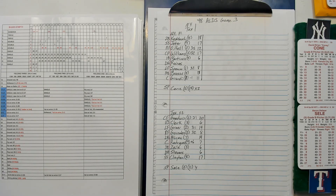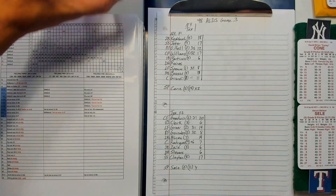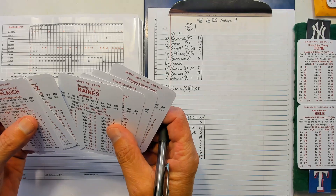Welcome to Tabletop Baseball Plus. It's time for game three of the 98 ALDS between the Yankees and Rangers. Let's take a look at the lineups. The actual lineup for the Yankees is: Knobloch, Jeter, O'Neill, Williams, Martinez, and Reigns is going to DH. Spencer and Ambrosius round out the order. Reigns' speed is a 13.